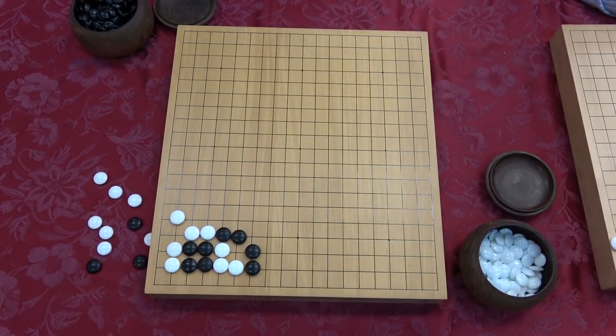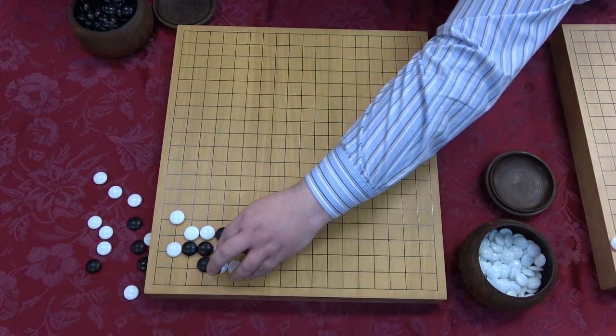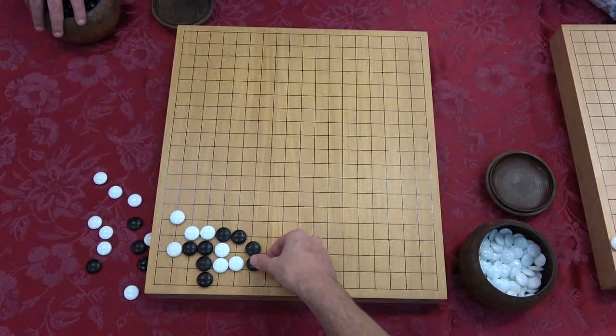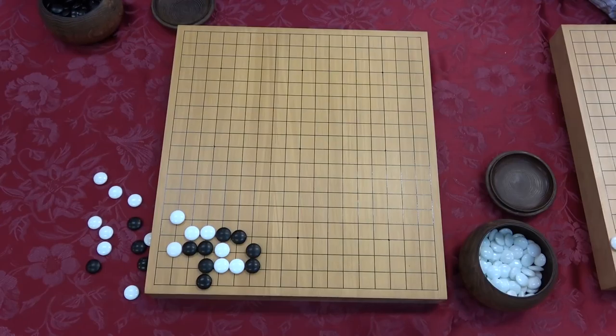Terrible - and now you have two. What's better than one empty triangle? Four empty triangles, all nested. And this move actually has a name - anyone know the tesuji name for this move? Descend to the edge? There's a fancy Japanese name for it. Sagari. The move is this one right here. Now how many liberties do we have? Three. And you're like, it's still three to three, I still lose the capturing race.